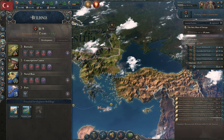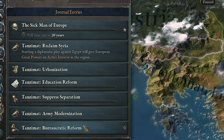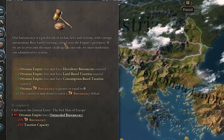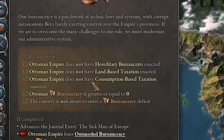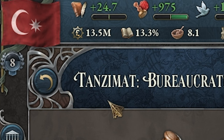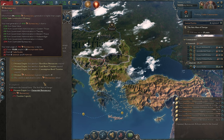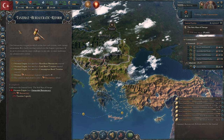Once we grab Napoleonic Warfare we'll activate line infantry and then mobile artillery. The last one is the bureaucratic reform — pretty easy. All we need to do is not have hereditary bureaucrats, land-based taxation, or consumption-based taxation, and just make sure your bureaucracy is in the green — surplus is great, deficit is not. That's basically all the Tanzimats summed up.